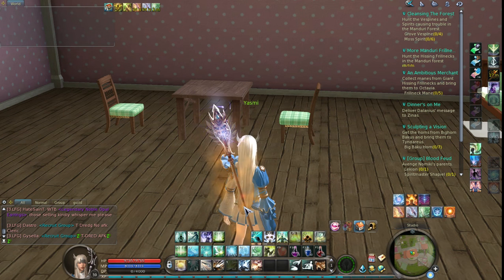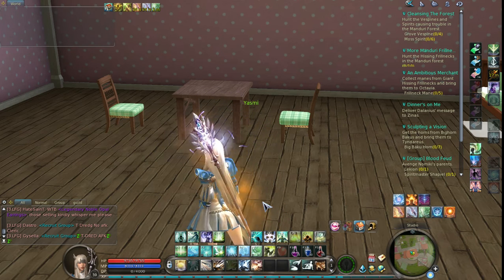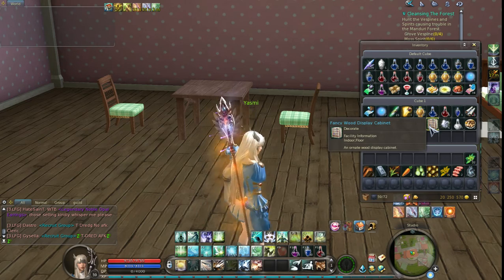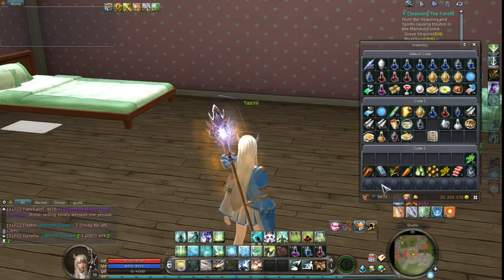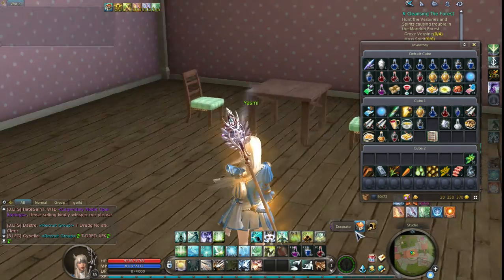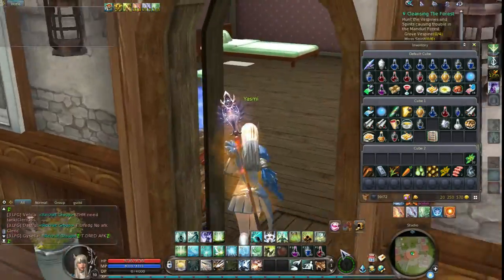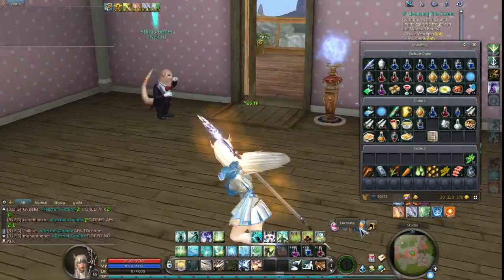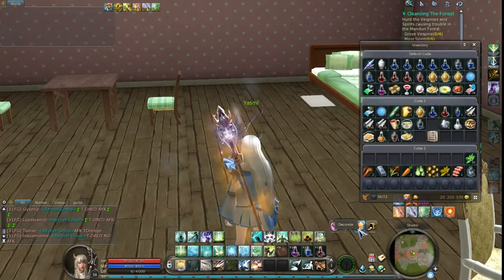It's actually very easy. For the ones that already know, you'll think 'oh my god, she's so dumb,' and for the others, 'oh my god, so easy.' So I have this item here — it's to decorate. My donkey gave it to me. You can see it only appears when you are inside your house.